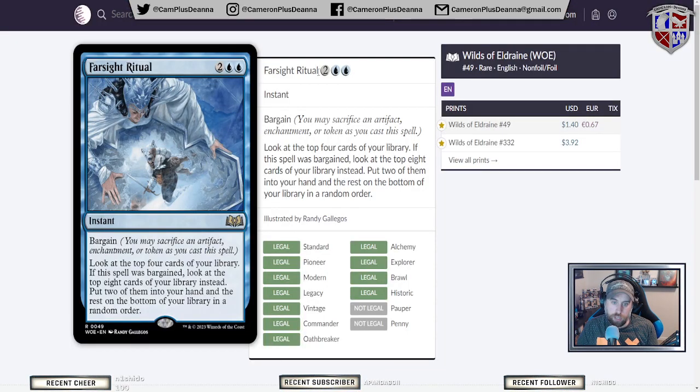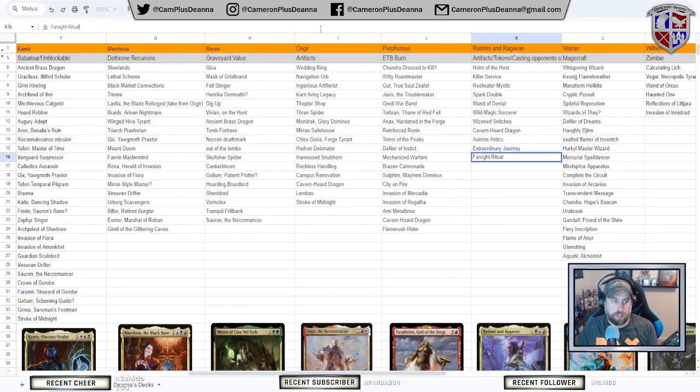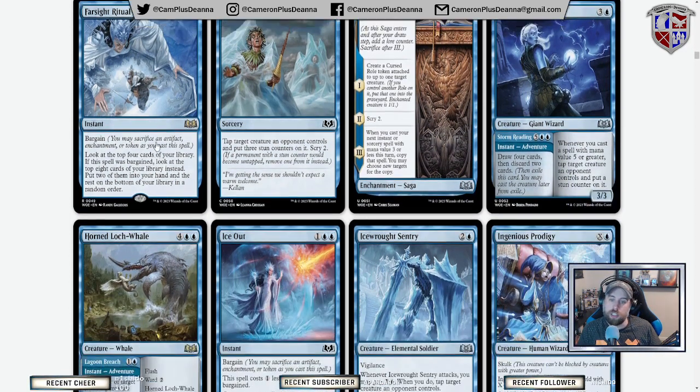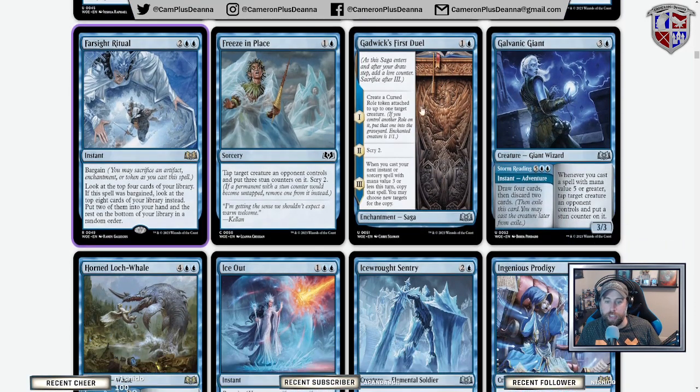Farsight Ritual has bargain. Look at the top four cards of your library — if it was bargained, look at the top eight instead — put two in your hand and the rest on the bottom. A four-mana draw two at instant speed — yes. We could see something like this go in Rashmi and Raghavan since that's the one that has the ability most easily to take advantage of bargain, but I don't know if that deck really wants a card like this. Gadric's First Duel: create a curse roll, attach to up to one target creature, scry — when you cast your next instant of two or less, copy it.